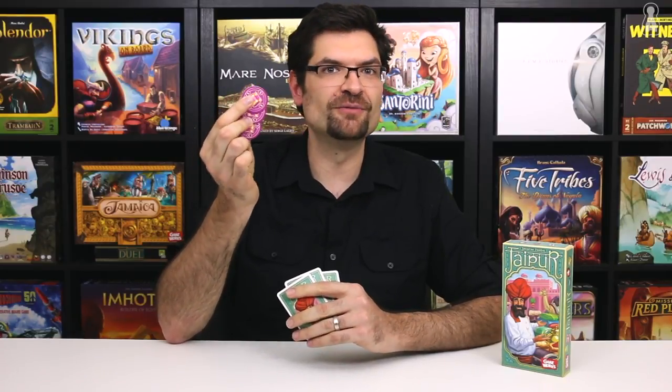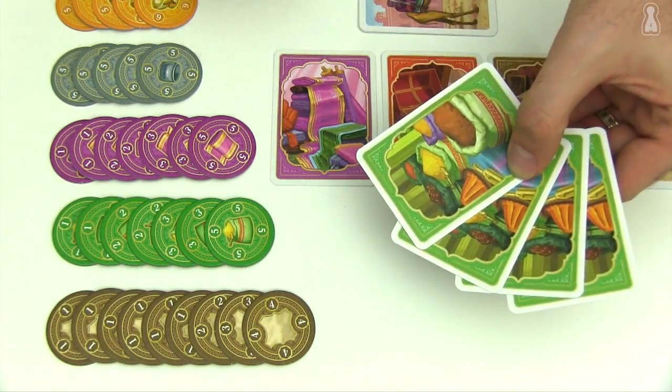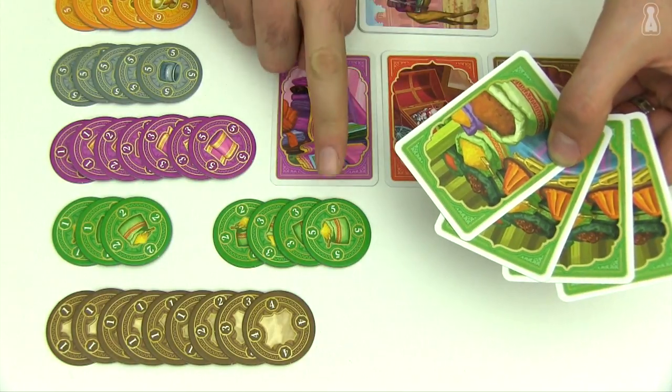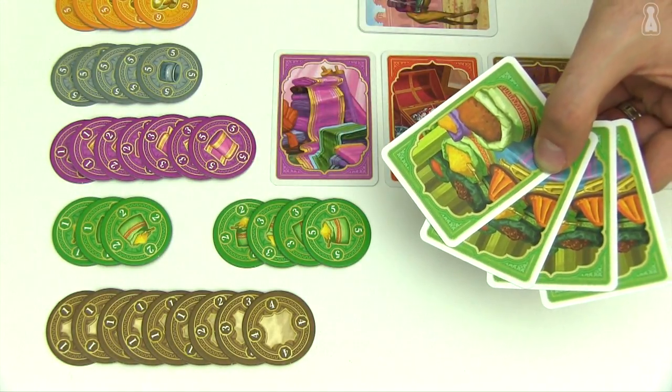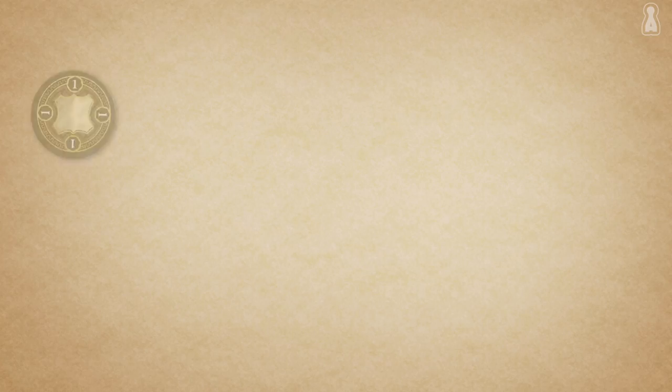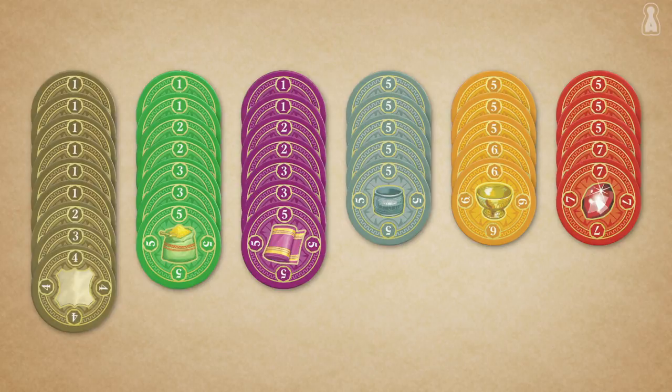The sold cards are discarded and the player gets as many tokens of the corresponding good. These tokens represent points, but they don't follow a 1-to-1 ratio with the number of sold cards. For instance, the first player to sell 4 spices will obtain the first 4 available spice tokens respectively worth 5, 3, 3 and 2 points for a total value of 13 points. The tokens are all sorted in decreasing value order, which means that merchandise loses value as more of its kind is sold.